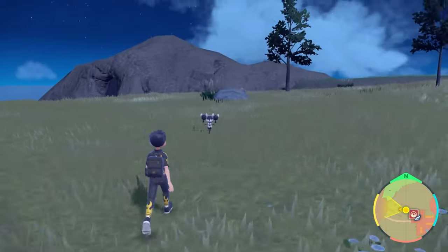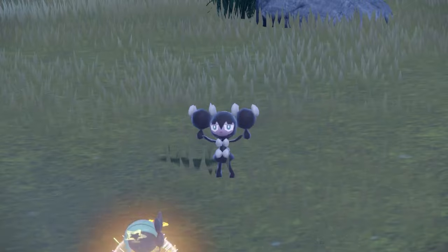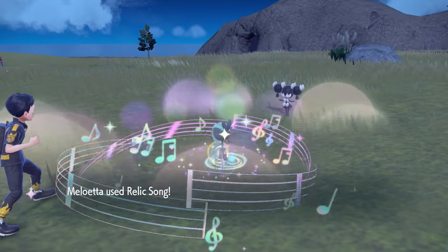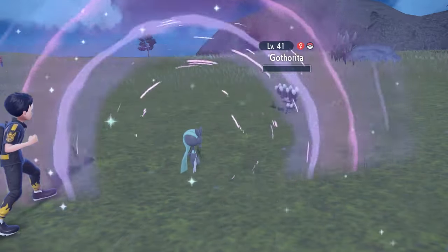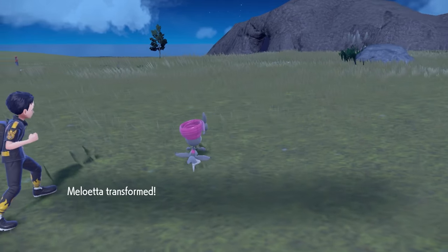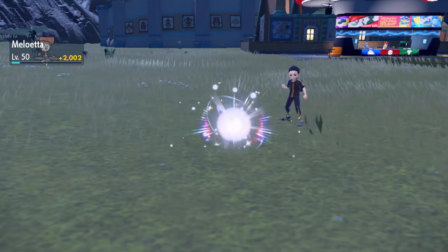Legends Arceus would likely give away a Generation 4 mythical, which isn't as interesting because those shiny mythicals have been floating around for years. As for Let's Go Pikachu and Let's Go Eevee, I really want to say they could give away a shiny Mew, but I don't think they'll be doing that. Meltan is another option — it's a mythical heavily featured in the Let's Go games and Pokemon Go. Or perhaps it could feature some mythicals from Generation 7, since that is when the game was released.